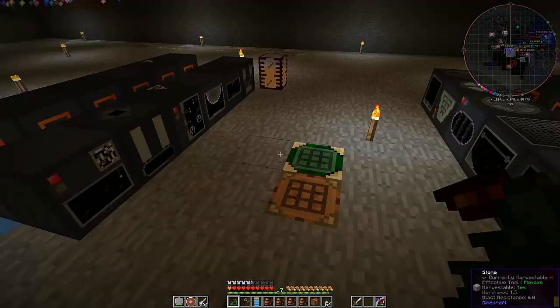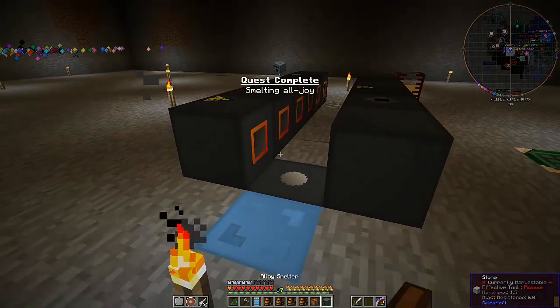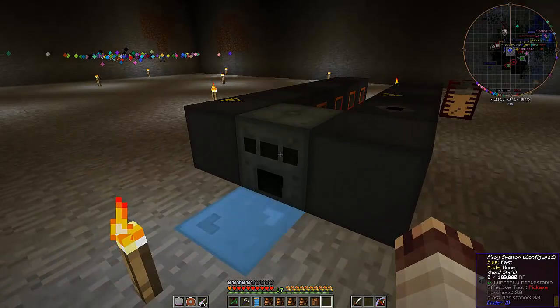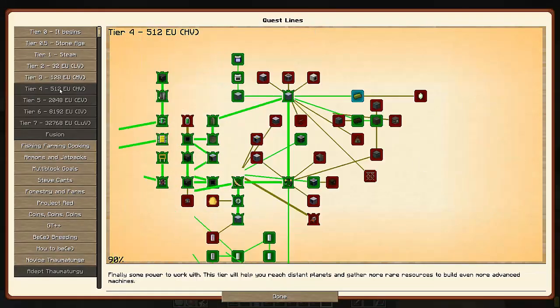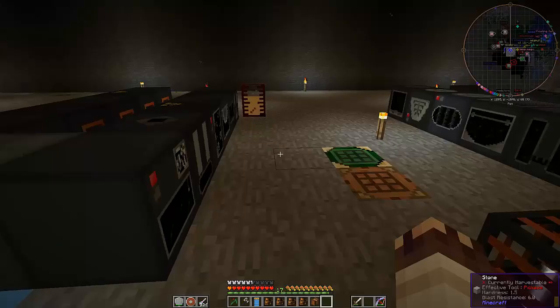I'm back and I decided I wanted to go ahead and build the alloy smelter. The other reason for the alloy smelter is actually because I would like to be able to start making fused quartz, and that's what the alloy smelter is good for. I was looking at the fused quartz in order to make the reservoir. I do have the vibrant crystals now unlocked.